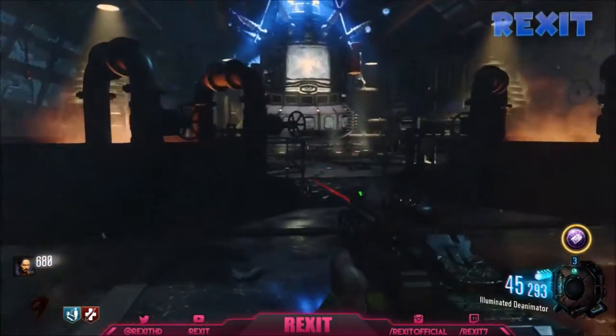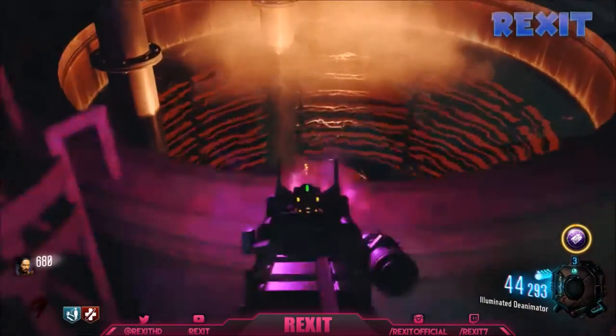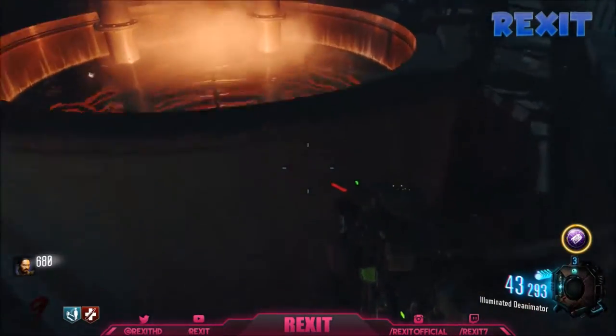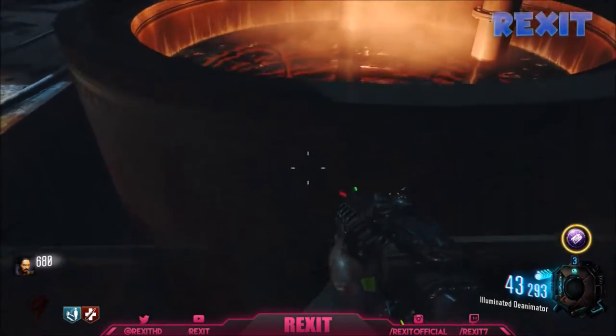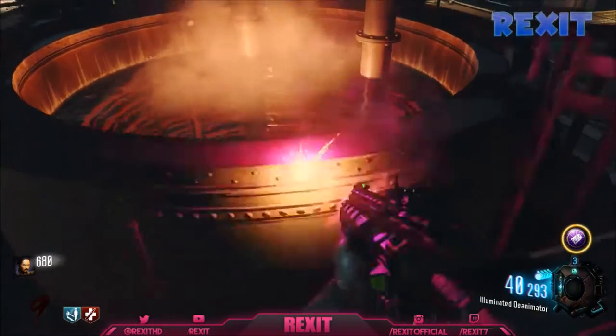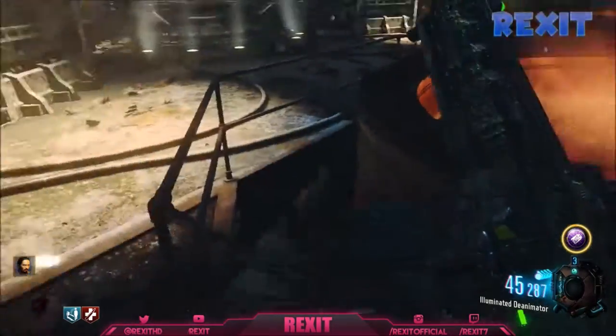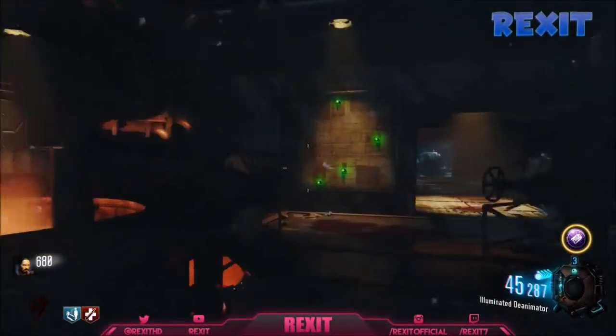So once you're done with that location, just come to the last location, which is over here. Just to remind you guys, this isn't all in order. There's no order to this, you can do this whenever you want. But then there'll be this monkey as well inside this thing. Just shoot at it with your Pack-A-Punch weapon. And once you do, Maxis will talk to you. And that is your last location.